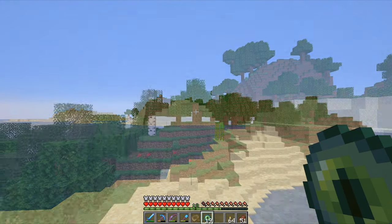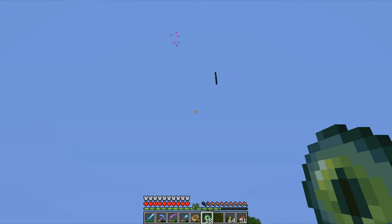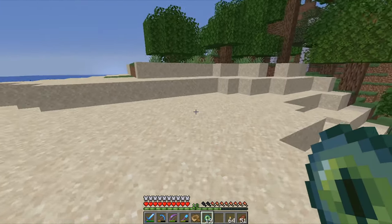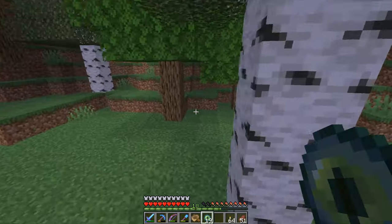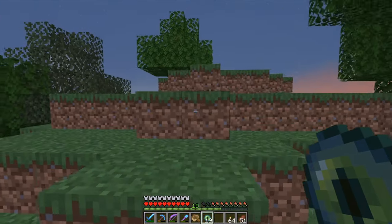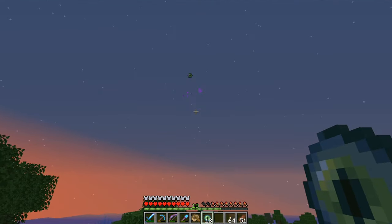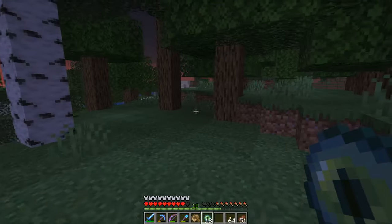Let's continue in this direction and throw it again — it changed direction! I believe the stronghold is right underneath us. Last time we threw it, it pointed back to maybe 50 blocks from where I am now. I'll climb this little hill and throw it again — it flew back to where I was, and it broke. So yes, it is right underneath here. Now I need to dig down.